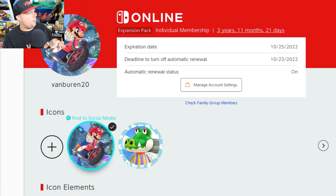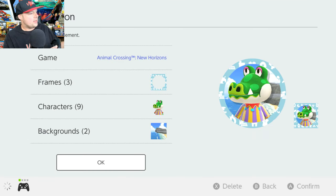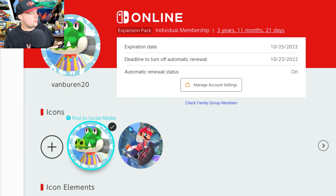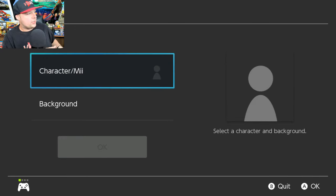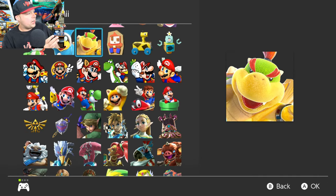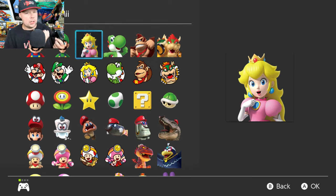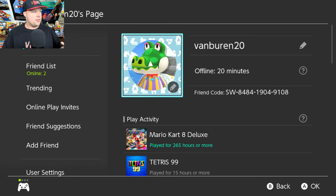All you have to do is go to the Nintendo Switch Online service. You can switch to whichever icon you want and hit OK. It actually gives you the option to post to your social media account, which is strange — I'm not sure why you'd want to do that. But as you can see, we went ahead and switched it to this character. Oddly, if you go to the system settings, you will not find that Mario Kart character or any of these unlocked characters there — they're all locked behind the Nintendo Switch Online service, and there's a whole new world of profiles and icons available that is not in your system menu.